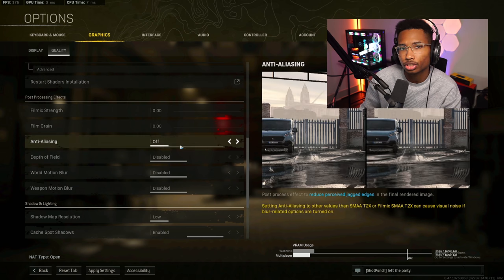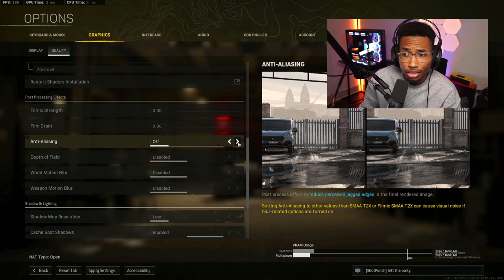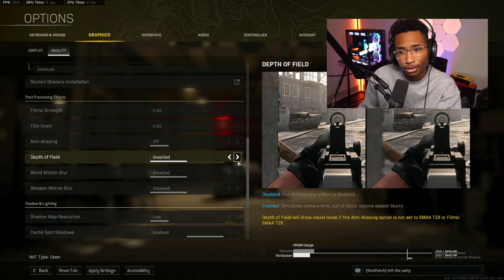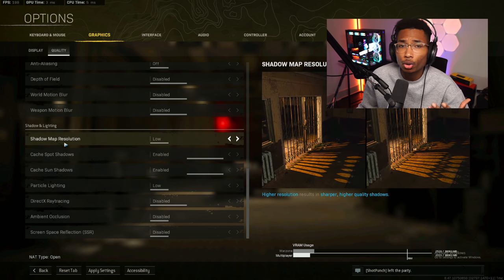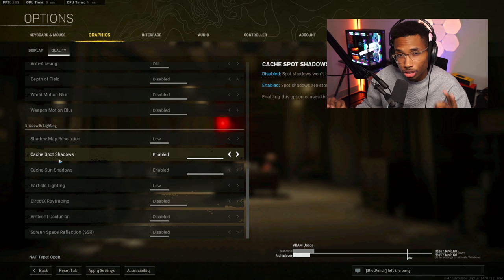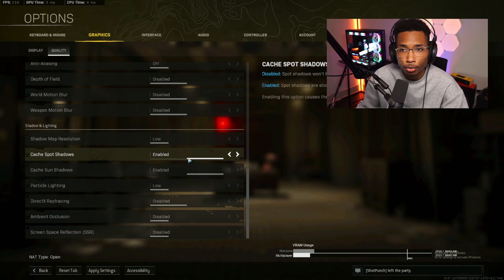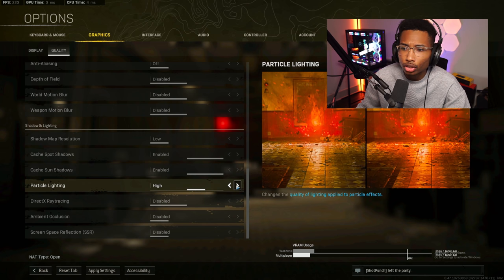If you're having trouble with stutters, restart your shader installation — that should help with stutters. For post-processing effects: filmic strength zero, film grain zero. Anti-aliasing can be set to SMAA 1x or off — personal preference, no big frame difference. Depth of field disabled, motion blur disabled, weapon motion blur disabled. Shadow map resolution set to low. Cache spot shadows and cache sun shadows — these are probably the two most important settings on this menu. Always keep these enabled and check each time you load up because Warzone likes resetting them. Having these enabled is an instant FPS boost.